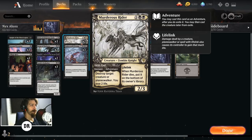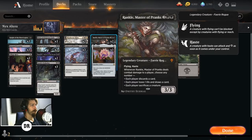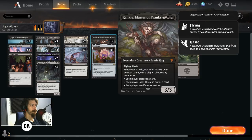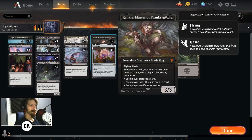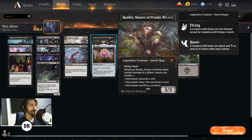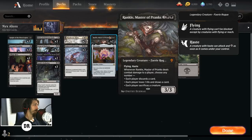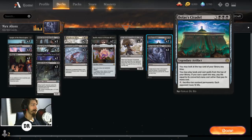Underworld Dreams, Nyx Lotus, and Peer into the Abyss — we've already covered those. Rankle makes your opponent discard a card and draw a card, which with Underworld Dreams literally hurts them. It's good devotion with flying haste, great for closing out the game. Gray Merchant of Asphodel: five mana, 2/4 — whenever it enters the battlefield each opponent loses X life where X is your devotion, and you gain that life.